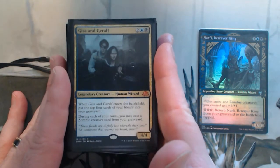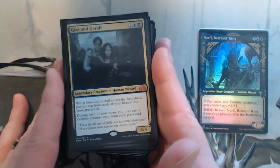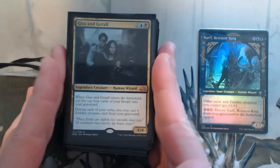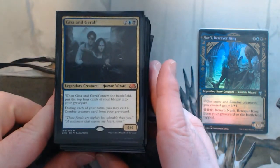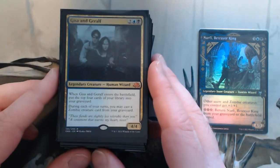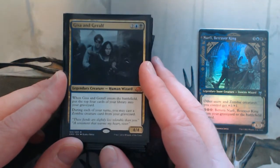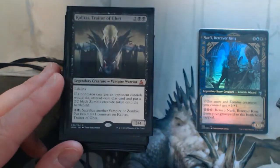Gisa and Geralf — so I've got a couple of non-zombies including Grave Titan. This one is also like a backup commander; sometimes I'll flip the commanders around and play this one as well. It puts the top four cards into my graveyard, which is great, and then I can play any zombies out of it — that graveyard interaction.